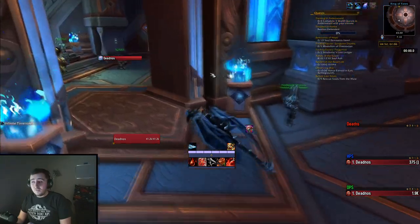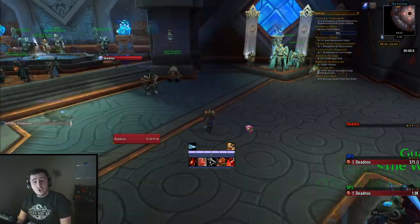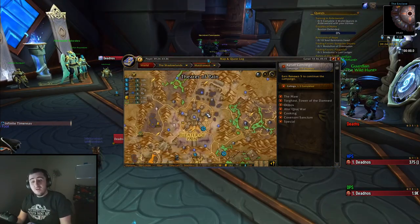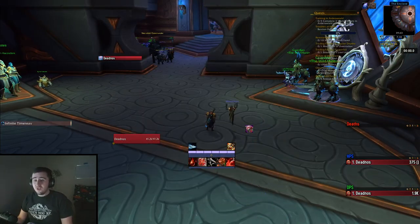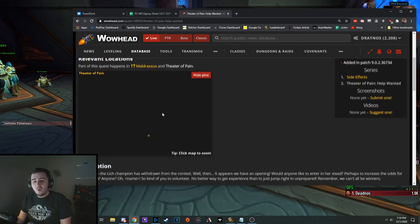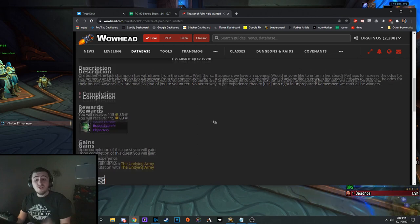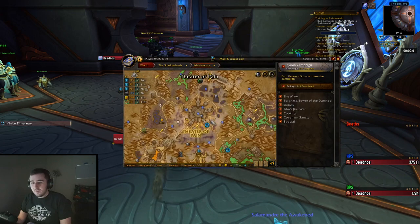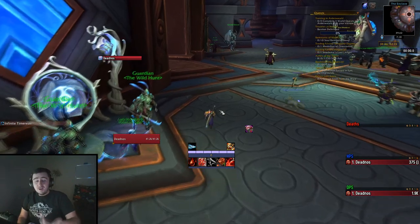There's also a PvP weekly you can pick up over here, so that's good too. One thing you may not be aware of - and that I wasn't aware of - is there's also a Theater of Pain quest you can get that is worth 750 Anima, but unlike the Sanguine Depths one, it has a short pre-quest chain. This is in Maldraxxus. Here it is - Theater of Pain Help Wanted. In order to do it you have to do 'Even the Most Ridiculous Requests,' 'Juicing Up,' and 'Side Effects,' and then once you're level 60 you will see this quest as well. It's found just up in Maldraxxus in this little camp-side area. So if you want a little infusion of 750 Anima, that can be used there.